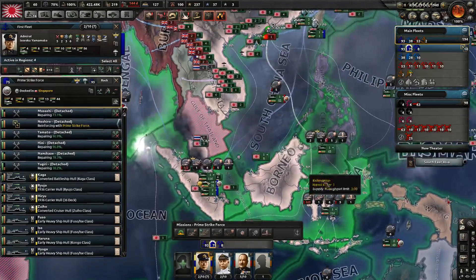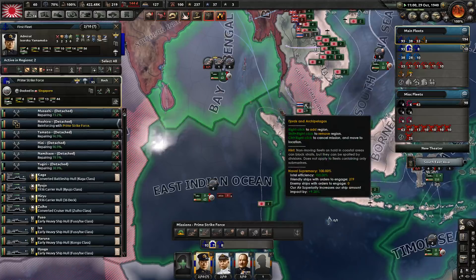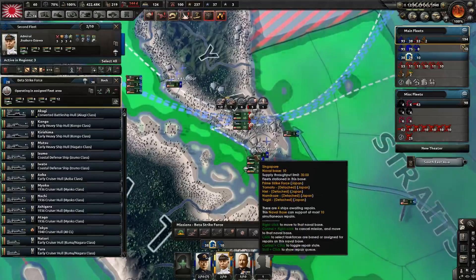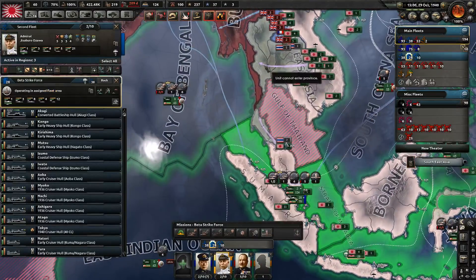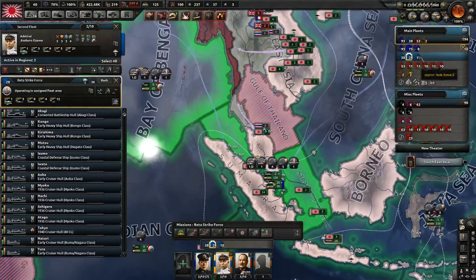So they're strike forcing here. We don't need them in the South China Sea or here anymore. We're just worrying about this invasion up here. The naval invasion force should head on down to Singapore because I have fresh orders for them — they're going to be naval invading up here, no longer over there.